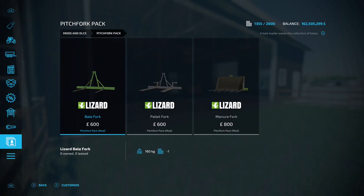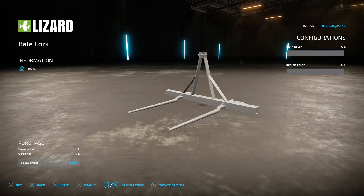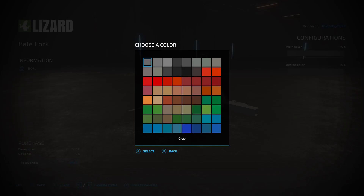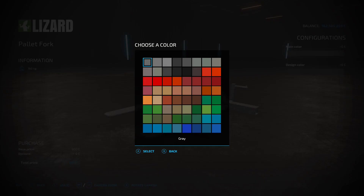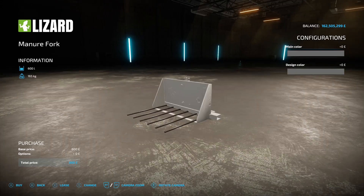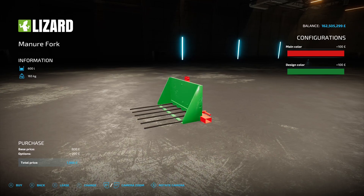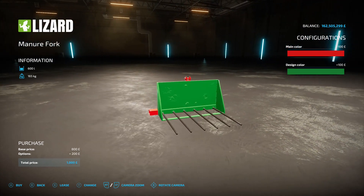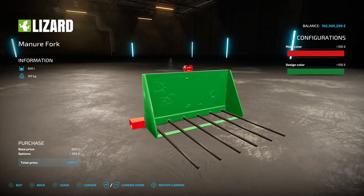Next up is the Pitchfork Pack, this is by Kxuyls, 2.77 megabyte on the download. You're going to find them under bale loaders. We've got three in this pack: a bale fork, a pallet fork, and a manure fork. The bale fork is 600, you've got main color and design color options. Same for the pallet fork at 600. The manure fork is also 600 with 600 litre capacity — you're not moving masses but the detail on the metal is great, imperfections, cracks, low spots, high spots. Very nice.